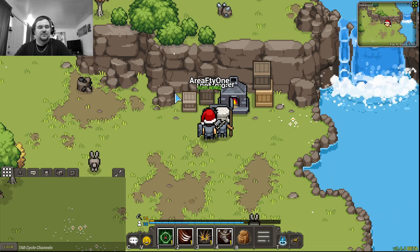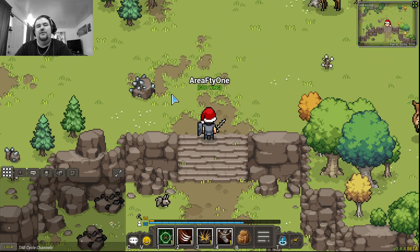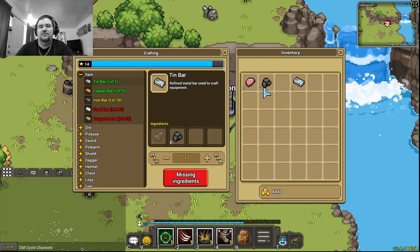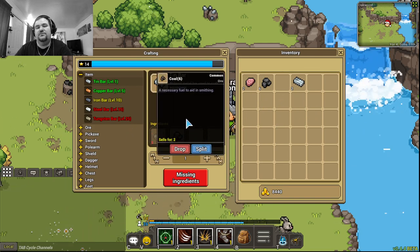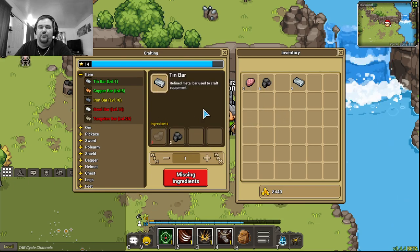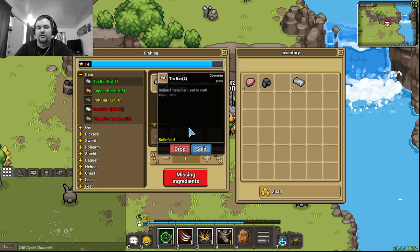I've done some numbers: at my level it would take around 600 coal from the beginning to the end of my level just to level up in bars alone. Coal sells to an NPC for 2 coin a piece; tin sells for 1 coin a piece. So when making a bar you use 2 coal (4 coin) plus 3 tin (3 coin) — that's 7 coin spent to make something worth only 5 coin.